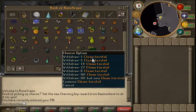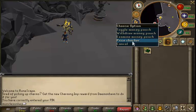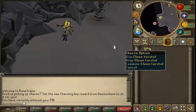I started planting Torstils because I heard they're pretty good money. So far this is what I've got from 50 Torstil seeds — 50 seeds costs about 5 mil, and this is the rewards: I got 10 mil, so it pretty much doubled my money. Torstils are going up too; when I first bought the seeds they were 17k each, and now they're nearly 19k each.